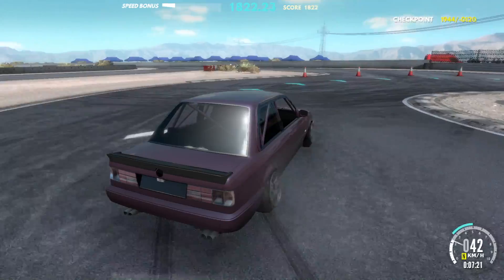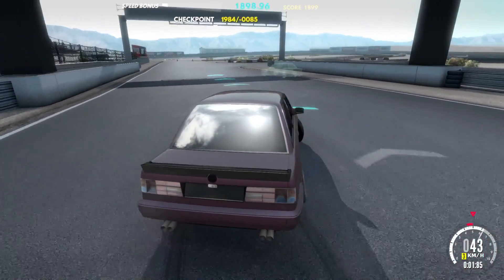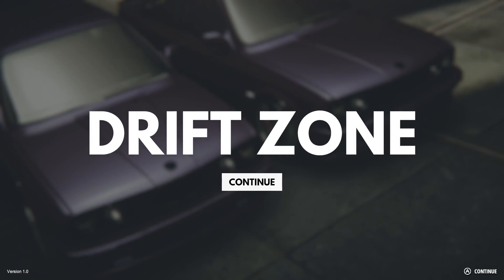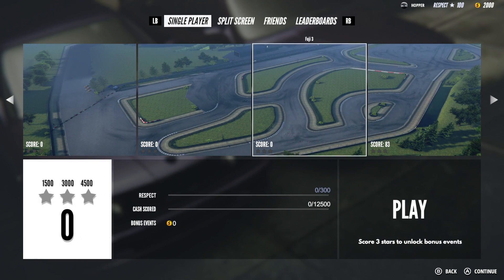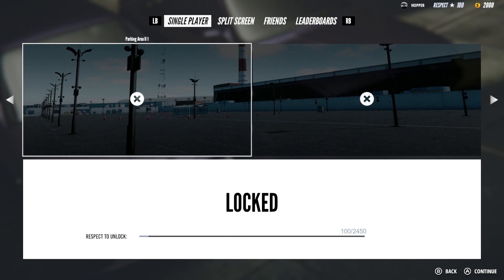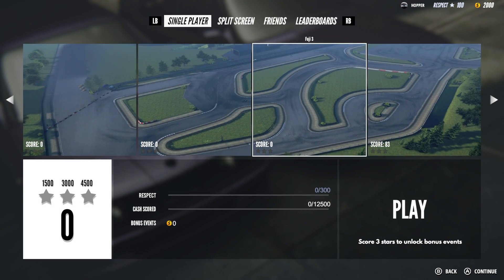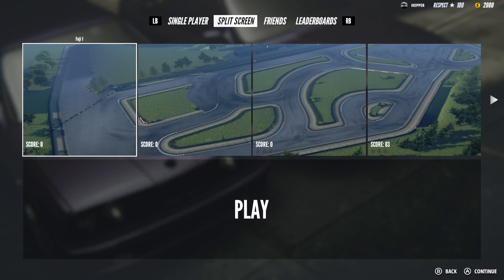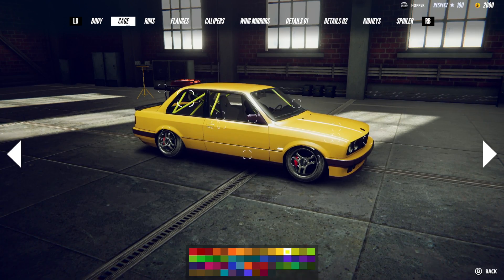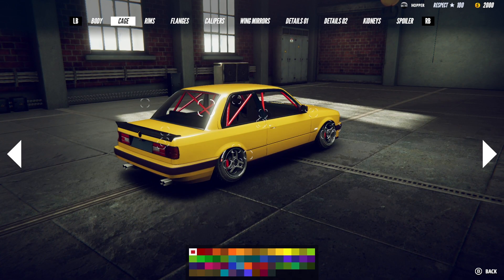So my first impressions of Drift Zone — it's an arcade drift game. I don't really know what to call it, let me know down below. I'm trying to see what the main objective is right now. Drift Zone 2 is locked, parking is locked — we have to unlock as we go. We only have 100 points, that's it. The gold color on the cage looks pretty damn good, look at all the coloring options. The gameplay right now feels like it needs a little bit of work, but I can't say that honestly since I don't have all the cars unlocked.